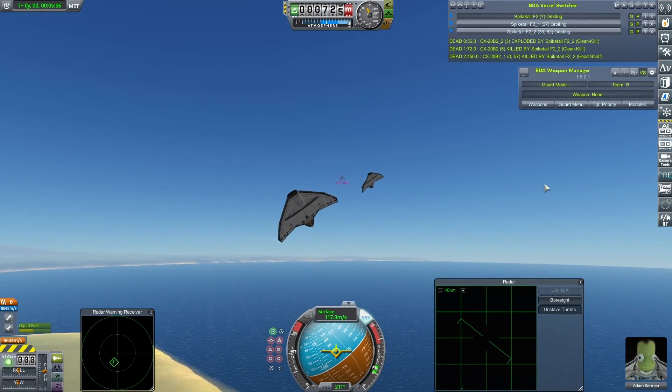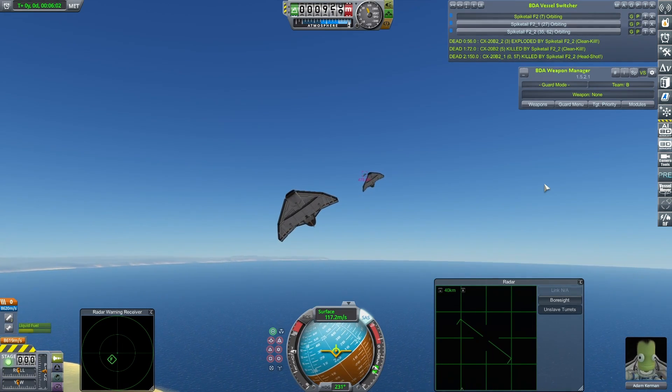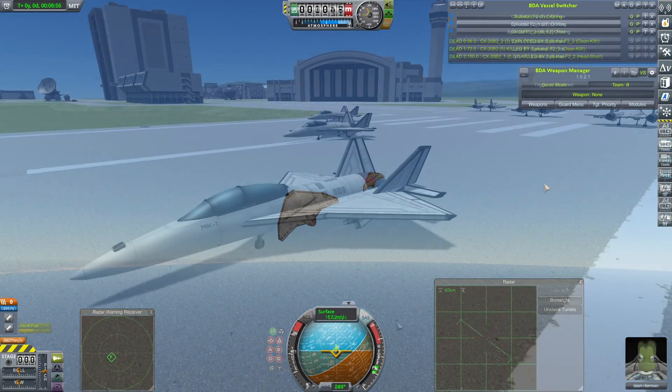So it seems that tweaking and tuning I did on my own craft paid off. The CX-20B2 has one opportunity left to maximize its points in its final fight. Something of a shock result there - after this craft's really strong performance in the preliminaries, I really wasn't expecting it to lose any of its fights. At least, not that heavily.